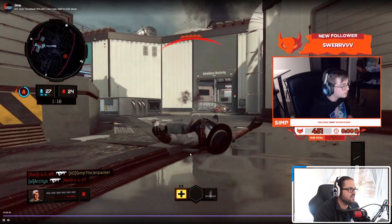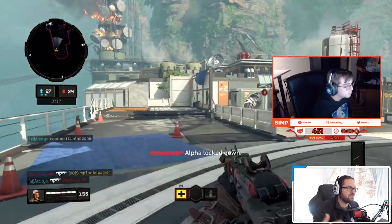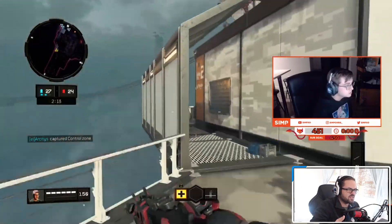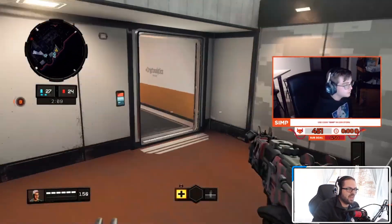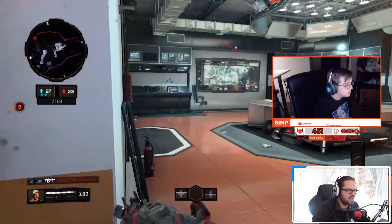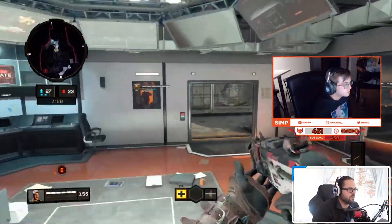Right now they have two ticks done, and you can see Simp off of spawn — he immediately rotated to the other point, because at that point the A site was already captured. They made the read that with most of your team still alive you're going to be able to get that A site, so at this point they're rotating over to B.